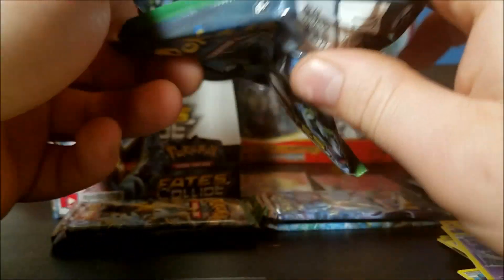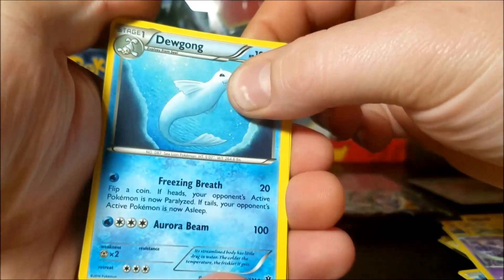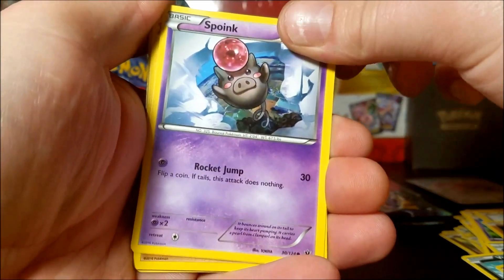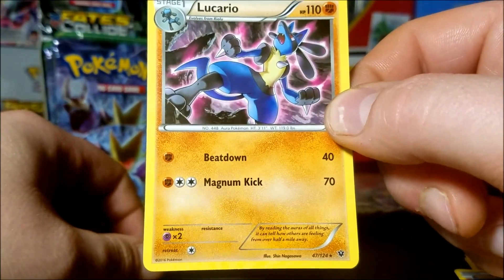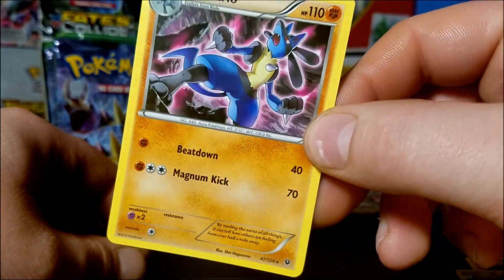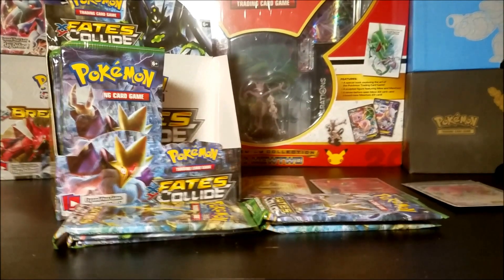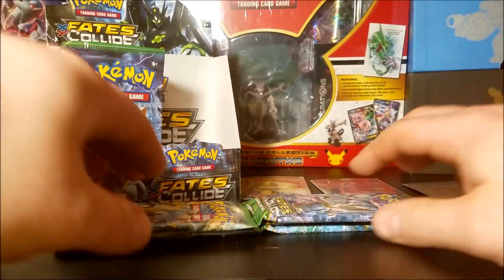We have a Dugong, another Trainer N - I'll put that aside - Helix Fossil, Volbeat, baby Koffing, Diglett, Larvitar, reverse Bronzor, and a Lucario rare. Surprisingly I haven't got a Lucario EX at all yet - I saw the BREAK version of him too, that's pretty sick. I'm adjusting these cards to get them organized - I really don't want to pick up 100 cards off the floor.